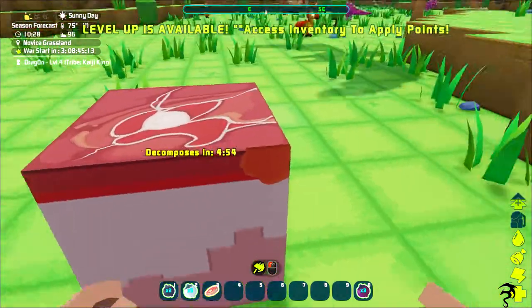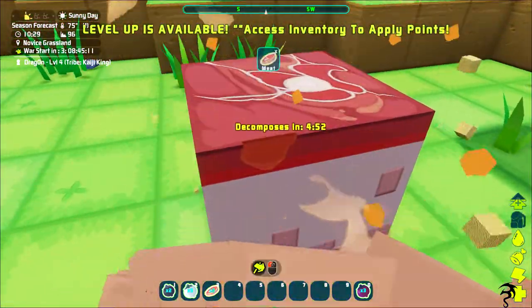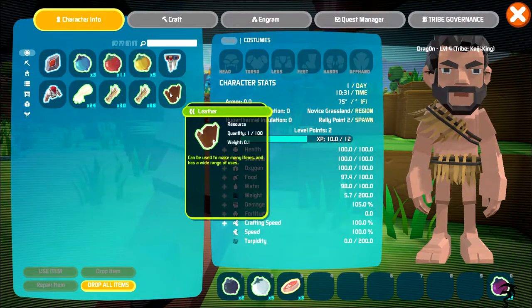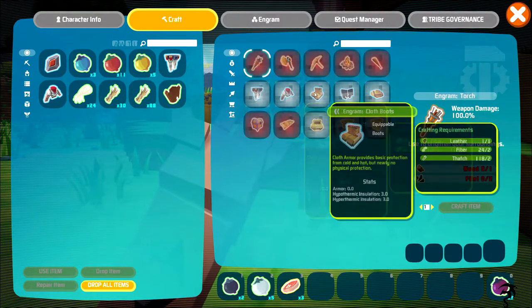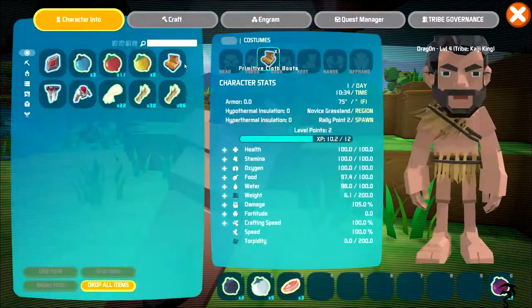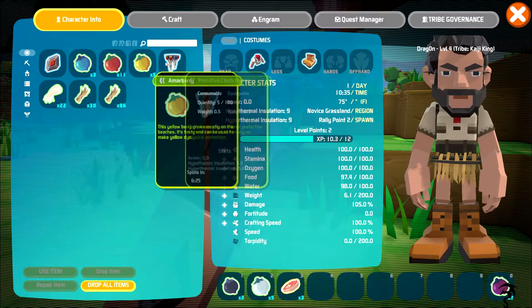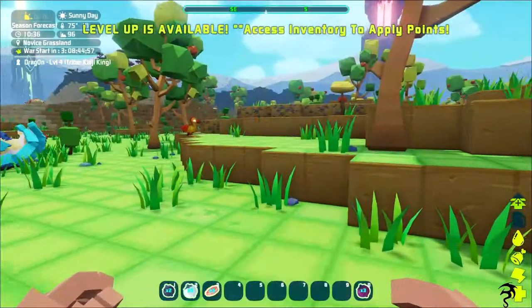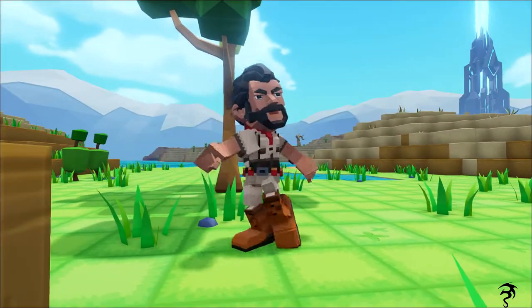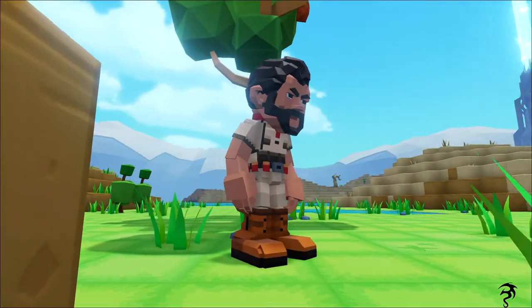There's a square chunk of meat - I got meat from that. Did I get any leather? I did get leather! Can I make shoes? Yes! All right, let's get dressed - shoes! We are styling now.